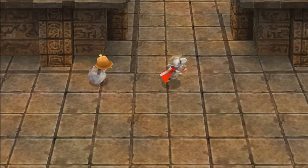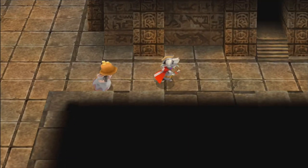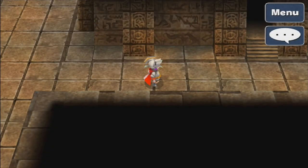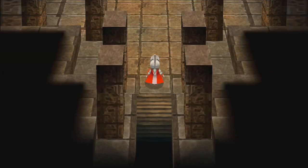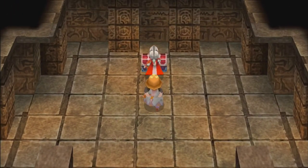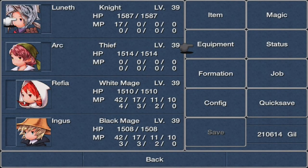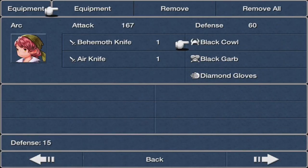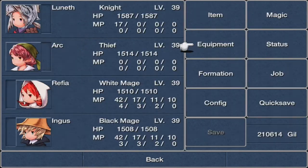Heading slightly up and to the right, there's another room. The enemies here give pathetic experience — oh my god, the experience is absolute garbage. There's a Chakra Band in the chest, but it's a hat and no one can equip it either.